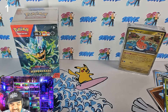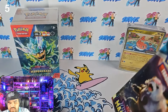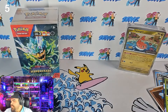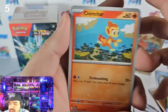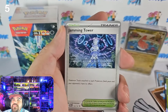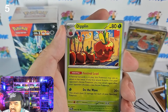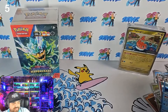We haven't been counting packs properly — this is pack number five. We got a Lairon, a Chimchar — that's a really cool Chimchar — Pinsir, Fione, a Jamming Tower. What does Jamming Tower do? Pokémon Tools attached to each Pokémon — both yours and your opponent's — have no effect. That Glaceon is really cool even though it's not a holo. Drapion, Festival Grounds, Darmanitan, and a Froslass — at least we got a different holo this time.